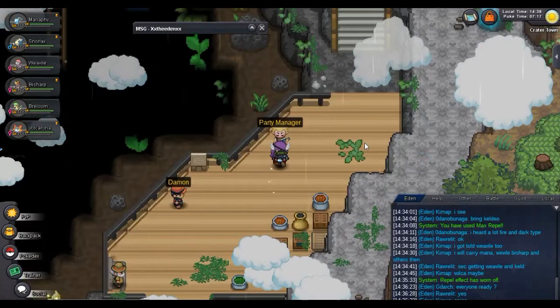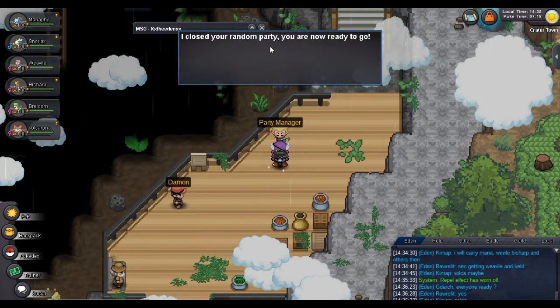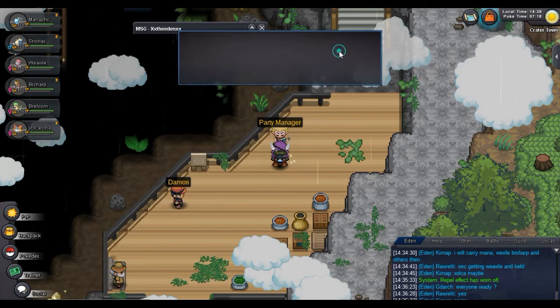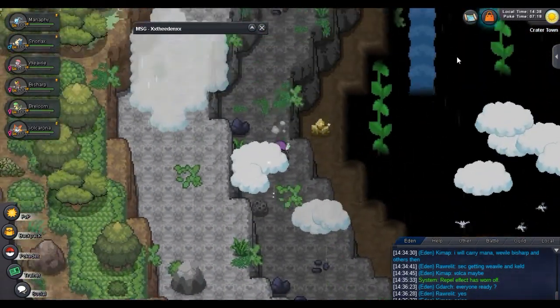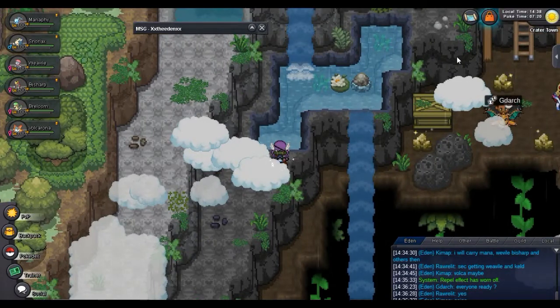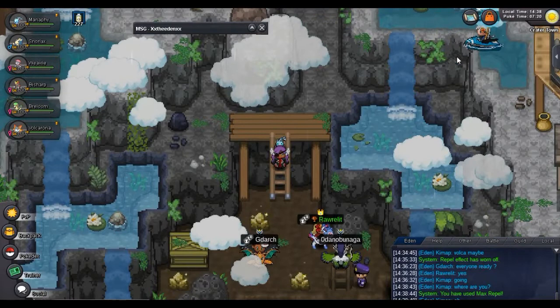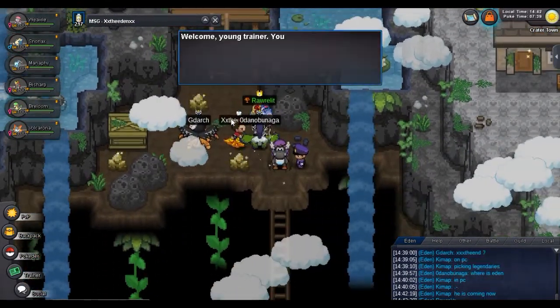The first step is to register. Here we have the party manager — the person that is going to be the leader creates the group. It can be a random party or a guide party, both are okay as long as you are able to communicate. You can use a call in this card, you can use chats in game, or even create a customized chat.